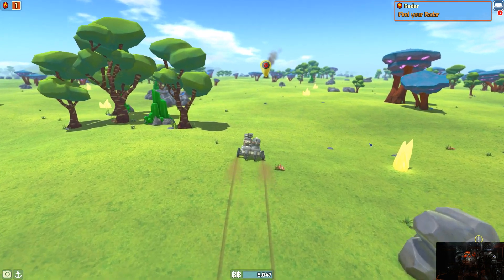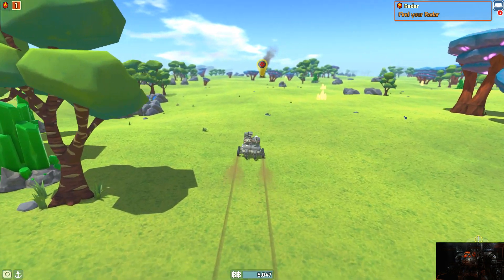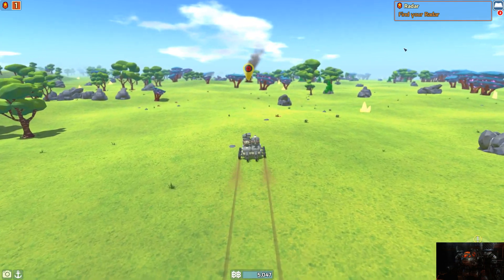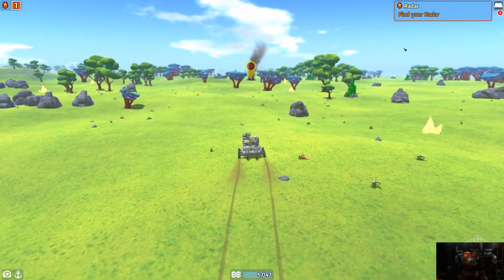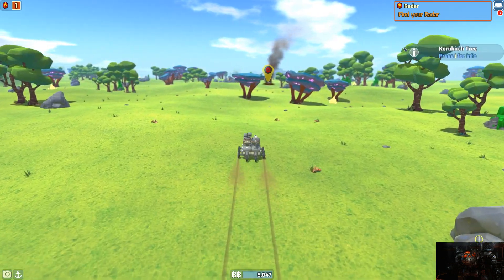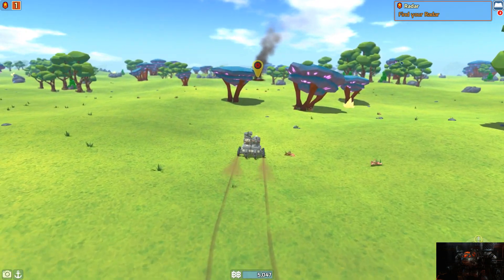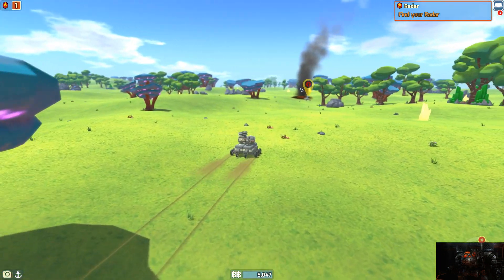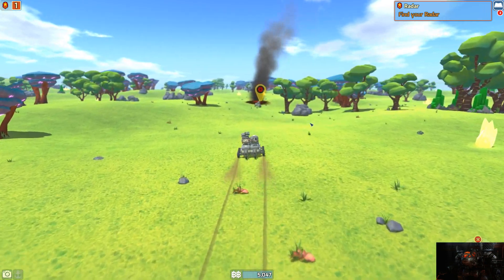We're gonna putter around, get to our next location, and get our radar. Then we're gonna go look for a plateau area — or it's a hill. Basically it's like these hills here but they're all plateaus.